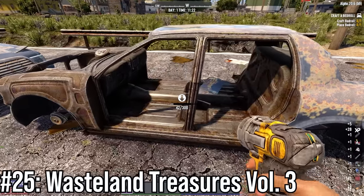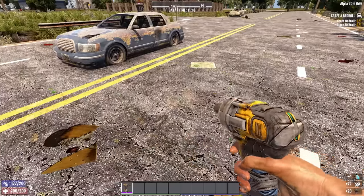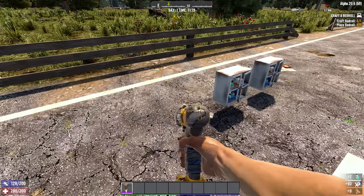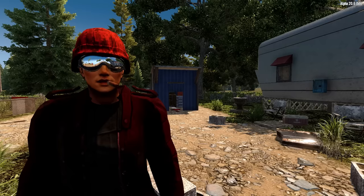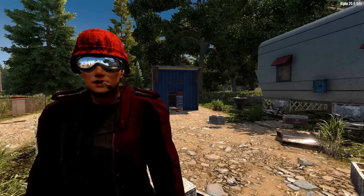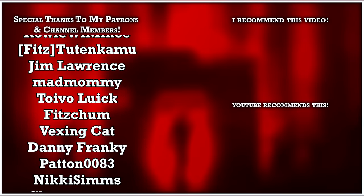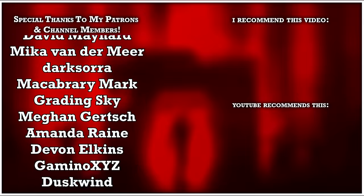Number 25: Wasteland Treasures Volume 3 will let you gather acid from cars with a wrench, from acid barrels with a wrench, or from medical cabinets with basically any tool or weapon. Once you find this book, you will never struggle for acid again. Check out 10 more tips I wish I knew when I started out in 7 Days to Die, popping up on the right. Thank you to my channel members and Patrons for making this video possible, and thank you so much for watching.